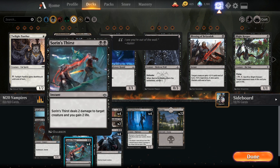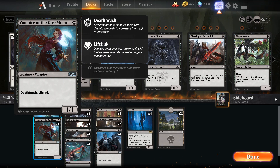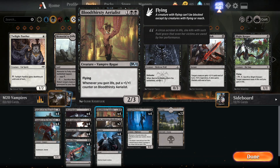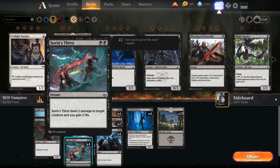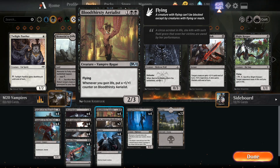Soren's Thirst is a little bit of creature removal — double black, 2 damage to a creature, you gain 2 life. Here's why the life is so important: Bloodthirsty Aerialist costs 3 mana and is a 2/3 flyer. Whenever you gain life, put a +1/+1 counter on it. Imagine you've dropped two Vampires of the Dire Moon on turns 1 and 2. By turn 3 you play the Aerialist — when those vampires attack and each one does damage, you put +2/+2 on the Aerialist, making it a 4/5 in the air. When you kill a creature with Soren's Thirst and gain 2 life, or deal 3 damage directly to the opponent with Sovereign's Bite, that also increases the Aerialist.